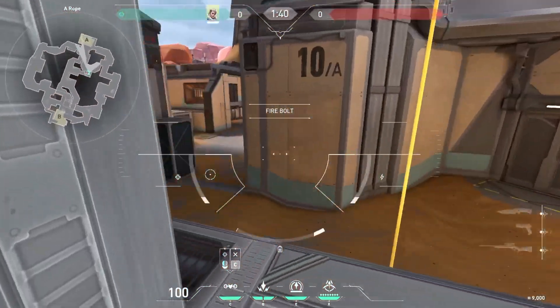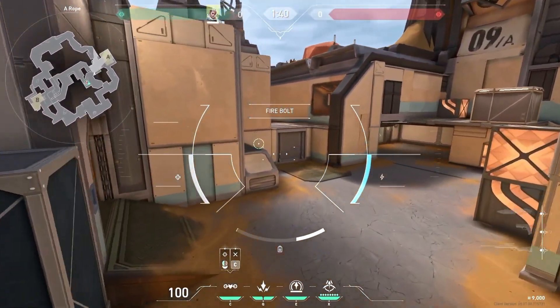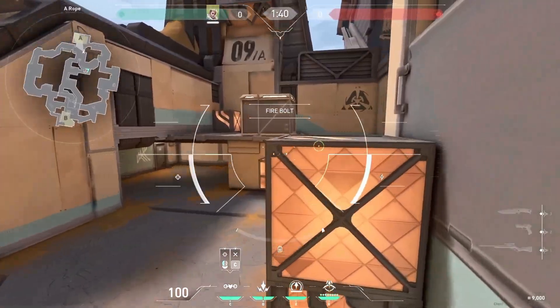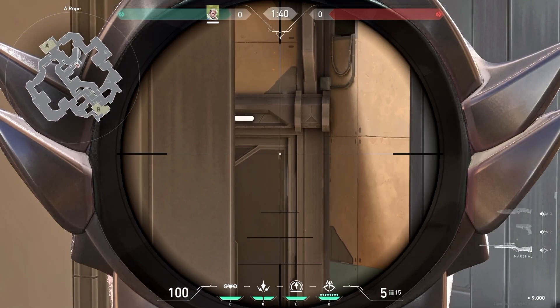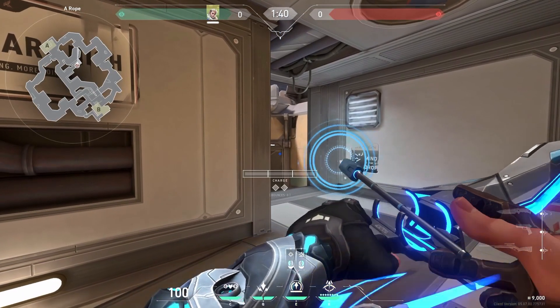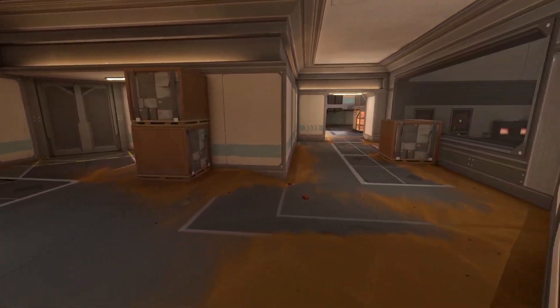Start by droning like this, then find this spot and aim below it and do a full charge. This arrow reveals the whole A main.